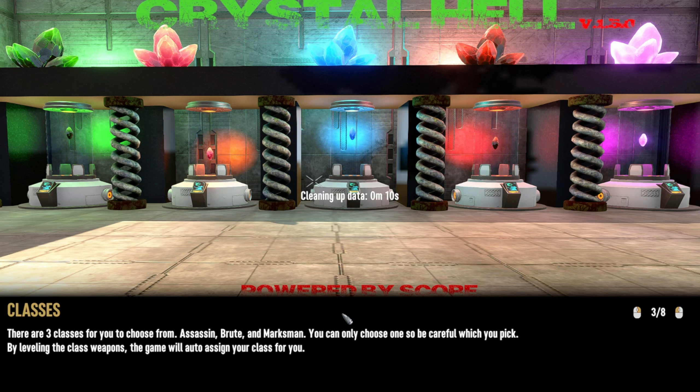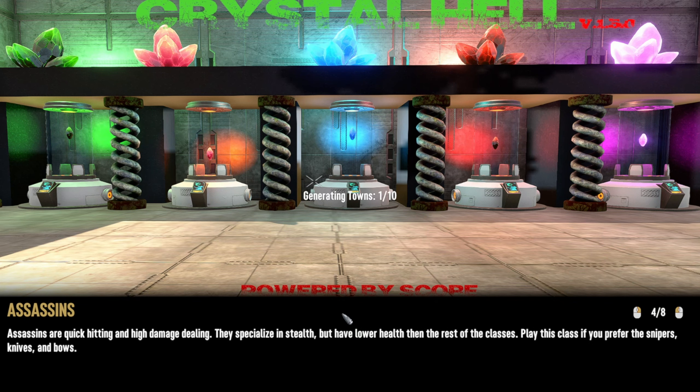Classes — there are three classes to choose from: Assassin, Brute, and Marksman. You can only choose one, so be careful which you pick. By leveling the class weapons, the game will auto-assign your class for you. Assassins are quick-hitting and high-damage-dealing — they specialize in stealth but have lower health. Play this class if you prefer snipers, knives, and bows.